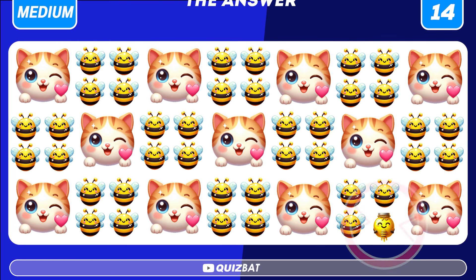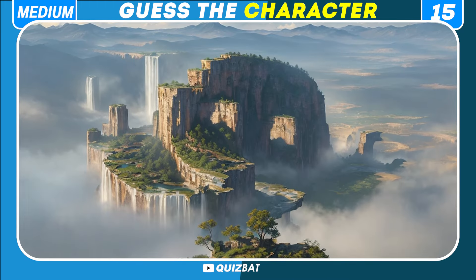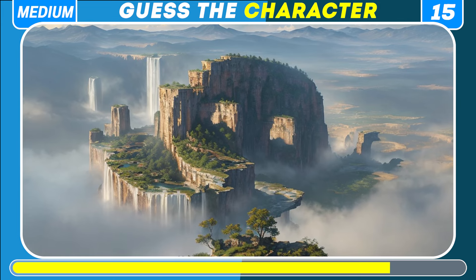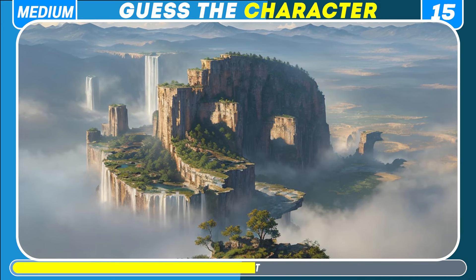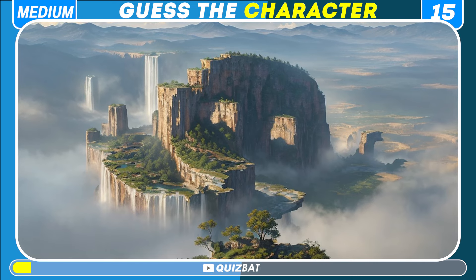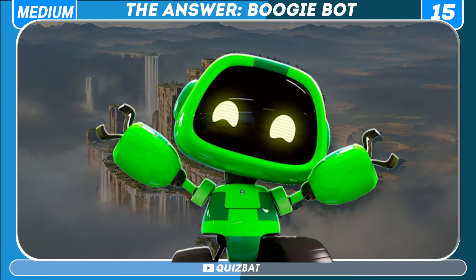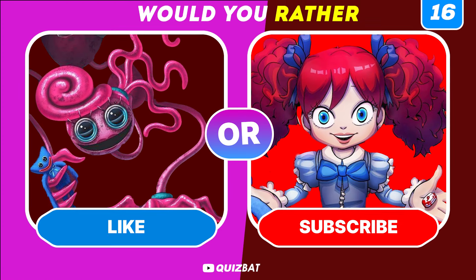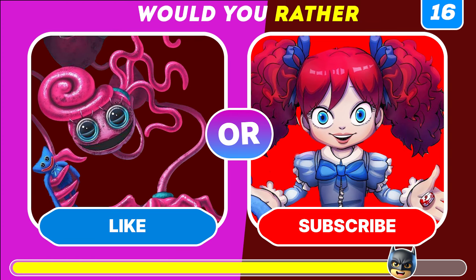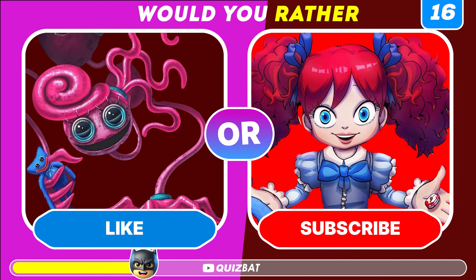Let's find the odd emoji. Moving on to this beautiful picture of nature — in the bottom right corner we have a honey bank. Can you guess this Poppy Playtime character by the optical illusion? It's Boogie Bot — a small, battery-operated green robot with a large head.